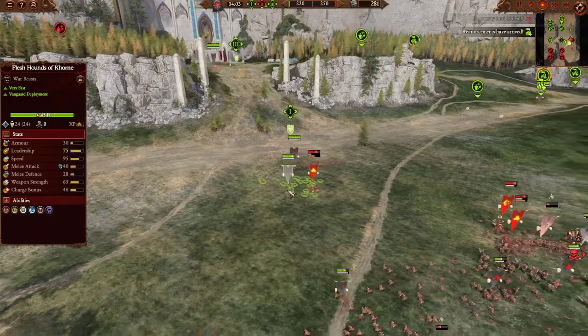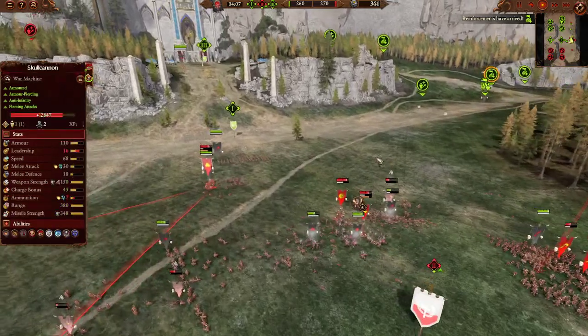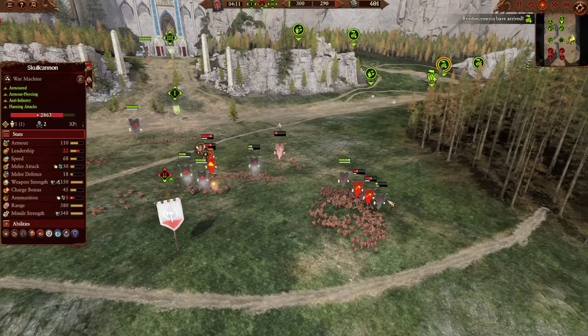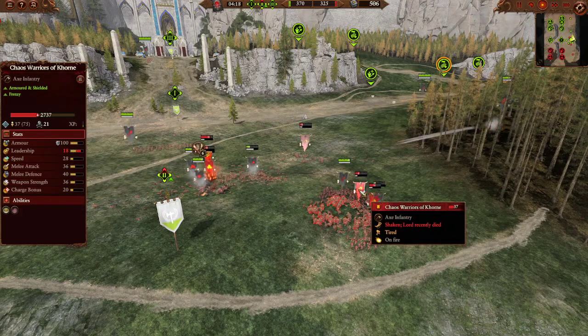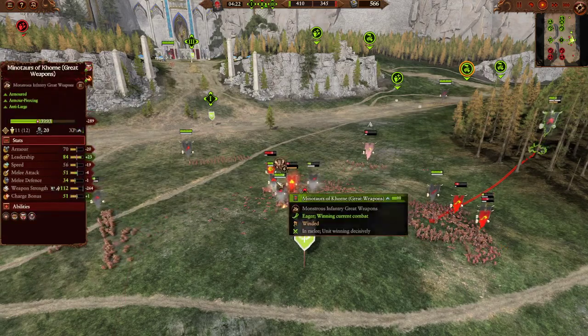Skull Cannons are running from the Fleshhounds. I feel like Danny had some good ideas but he's using his units in all the wrong ways. Dual Blood Letters — well, one of these is Hellforge Hosts — just taking out Chaos Warriors. Another Soul Grinder now wrapping around.